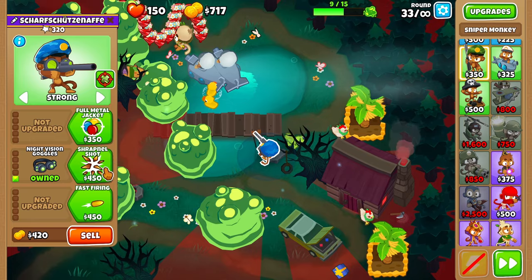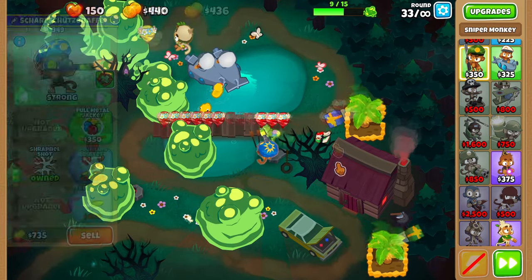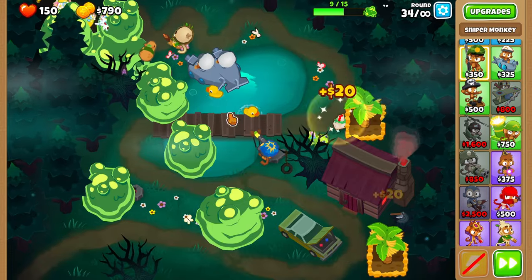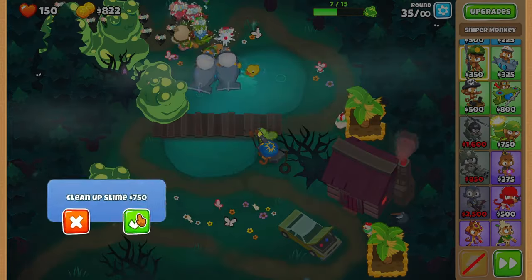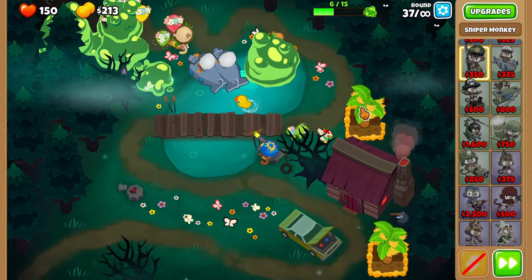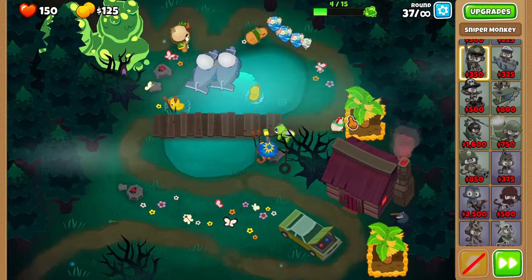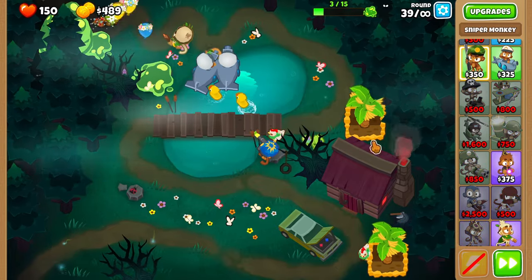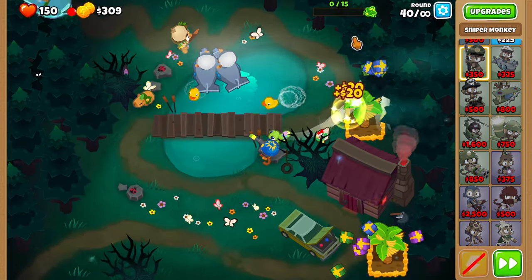For round 33 you need to upgrade your sniper monkey to shrapnel shot. At this point keep cleaning up all the slime. If you did it right you should clean up the last slime at the start of round 40.